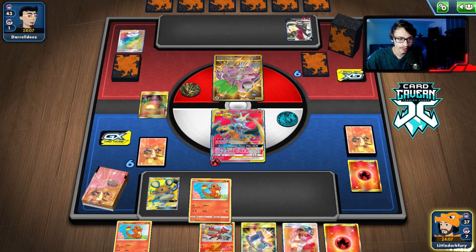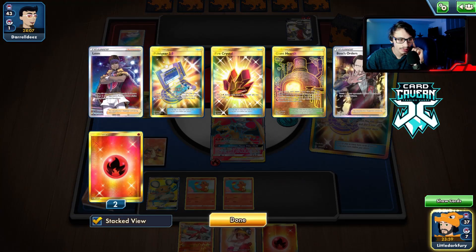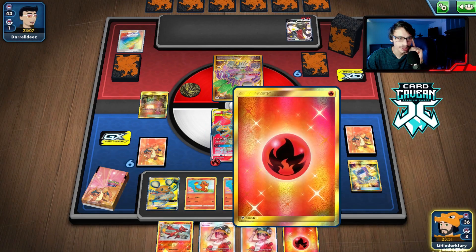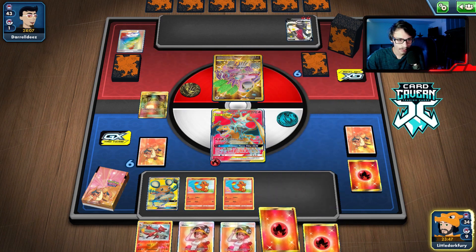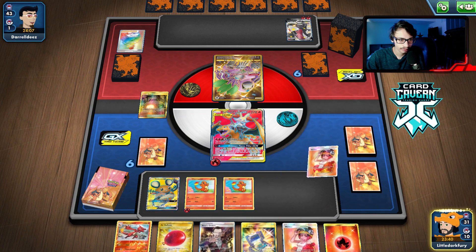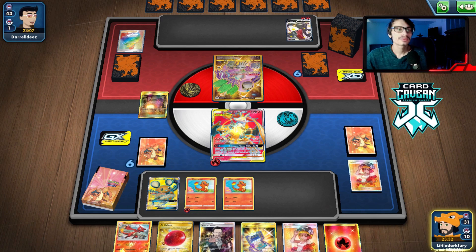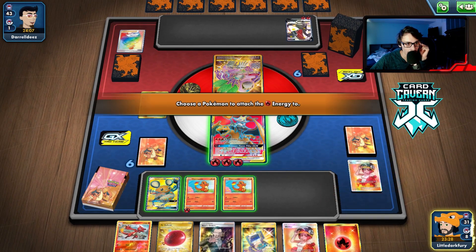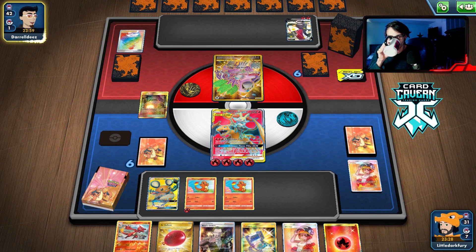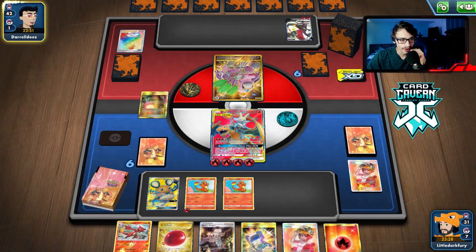We drew Dedenne so we're just going to Dedechange. We drew a Dedenne so not gonna bother attaching the energy. We'll probably do our GX Tag here. Can we get a Leon? We got a Boss — we need the Boss, that's our last Boss I think. Let's just take the Welder. We can do our GX Tag here, get three energy on the active and Welder to the bench. We could put three on the active in case we get knocked out.